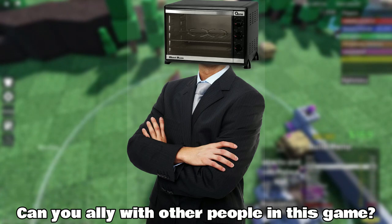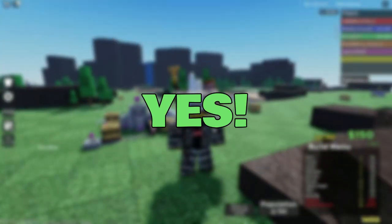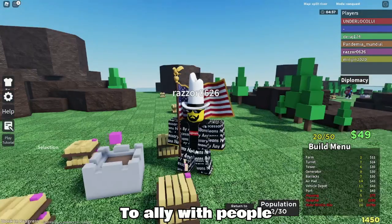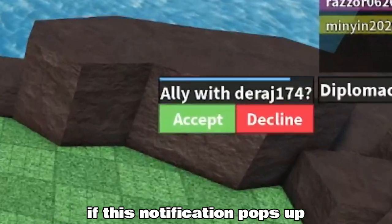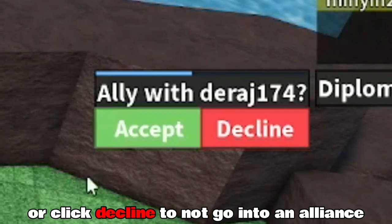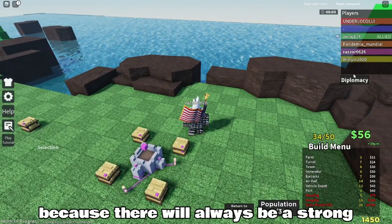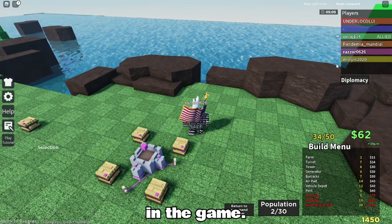Now you may be wondering, can you ally with other people in this game? Yes, you can. To ally with people, if this notification pops up, you can either click accept to ally with someone or click decline to not go into an alliance. You will definitely want to click yes because there will always be a strong player that will knock out everyone in the game.